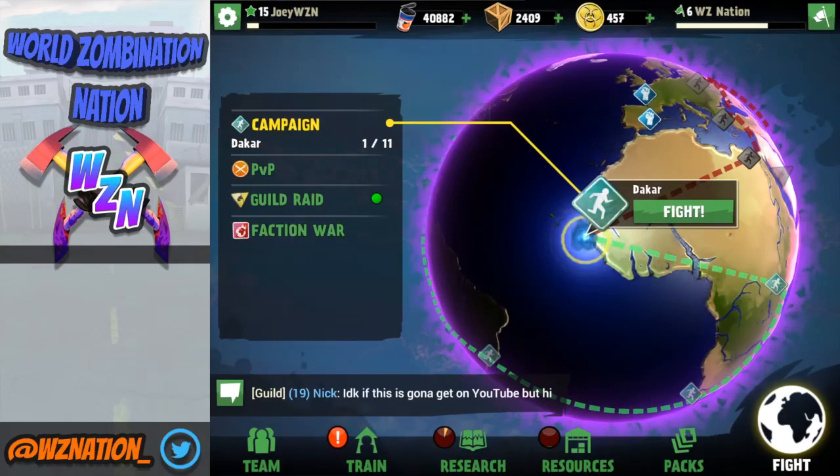Hey guys, what's going on? My name is Joey and today we're going to be looking at a resource guide for Worldzombination. This is going to be going over how to get cans, brains, crates, and DNA. All of these tips and tricks can be used on either Survivors or Zombies. I'm going to be doing most of my video on the Survivors side, but either way, all these tips and tricks will work on either side of the game.